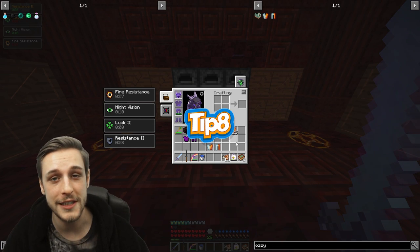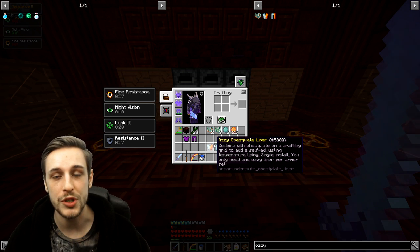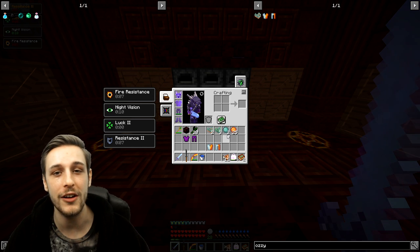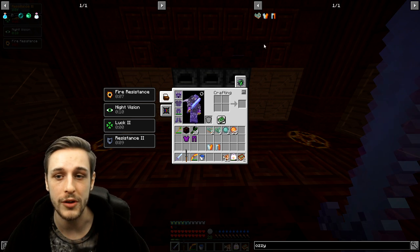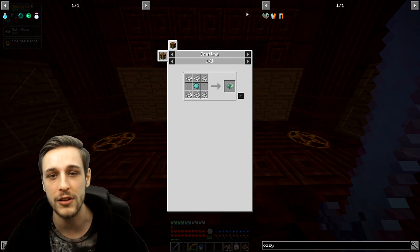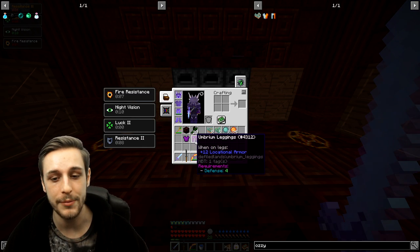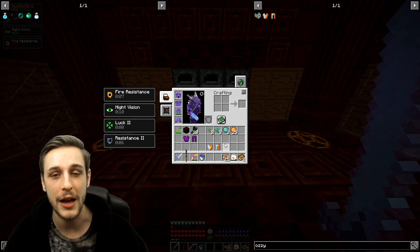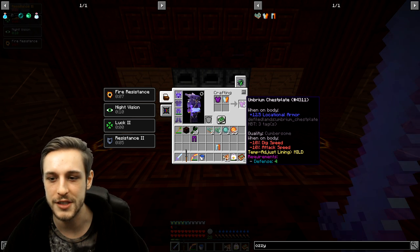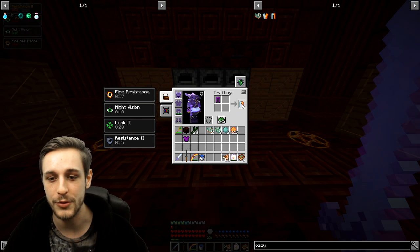Tip eight: Aussie liner. Aussie liner is your answer to dealing with temperature. It's adaptive and will change to cool you down if you're hot, or heat you up if you're cold. You can find Aussie liner at dungeons or craft it — it's quite a chain of crafting steps to get there, but you can find all the information through the recipe menu. You can apply it to a chest piece or a leg piece — you'll need one for either, and I would recommend doing both. It will make your life much easier when it comes to dealing with temperature.